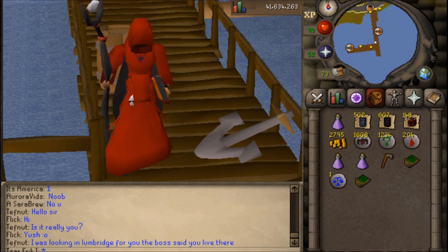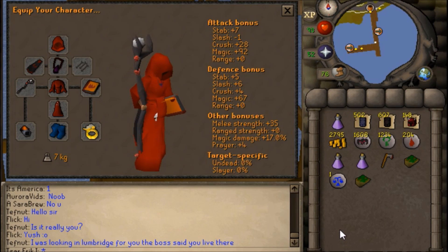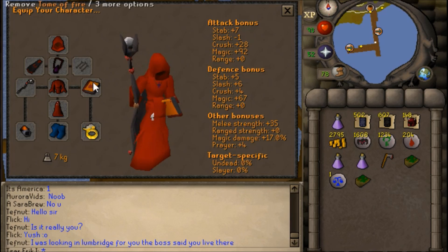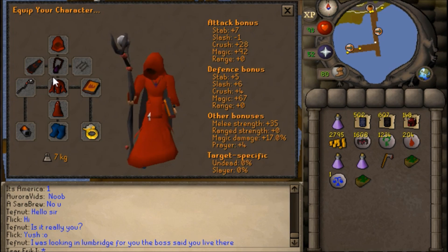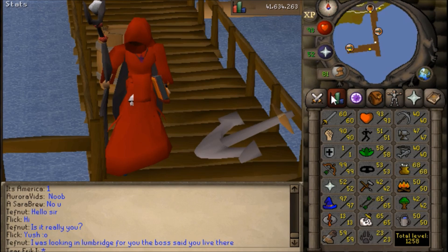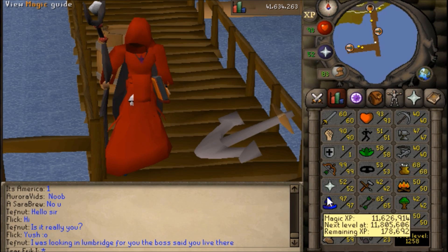Back then I was hitting up to about 25 with Fire Wave, but now with Fire Surge and being able to use the Tome of Fire, I'm able to hit up to 45 with this setup. I believe this is the max possible mage gear for a 1 defense 60 attack pure: the Tome of Fire, the Seers Ring imbued, the Tormented Bracelet, Occult Necklace, and the Mage Arena 2 cape along with the Smoke Battle Staff for a total mage bonus of plus 92 and a plus 17% magic damage. So I'm going to be testing out the experience rates on my 1 defense pure here at 97 magic. Hopefully we'll get 99 fairly soon.